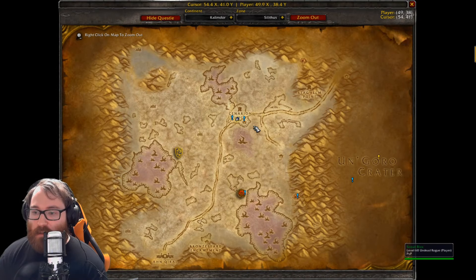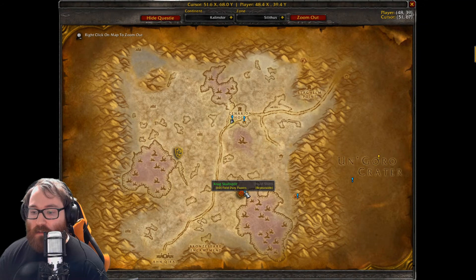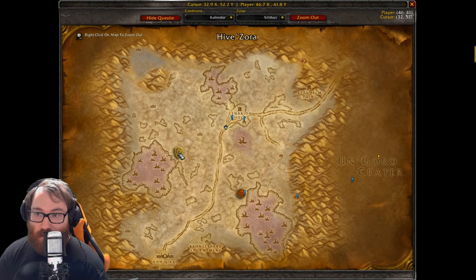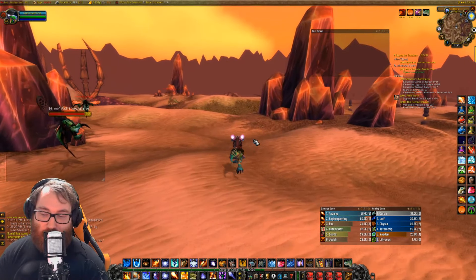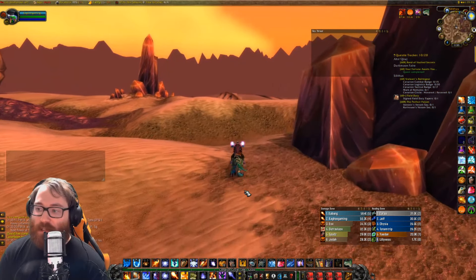Once you get the Field Duty quest, run down to the camp. If you're Alliance, you get it at the same place but have to run to Hive Zora to turn it in, rather than Hive Regal where the Horde one is. It's pretty much a straight shot. Once you're here, you have to do an event to kill a really tough elite.